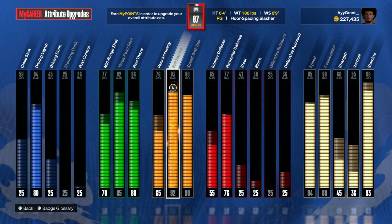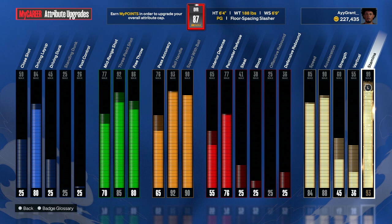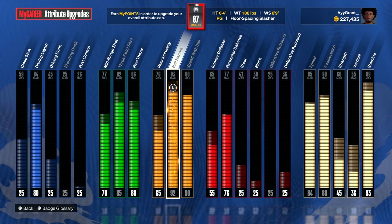When it's max, it's a 93 ball handle and a 90 speed with ball. The speed is 85 and a 90 acceleration, and I have 99 stamina. So this is a good ISO build, honestly. These are the requirements to have my dribble moves — it's a 92 ball handle and a 90 speed with ball. I'm pretty sure most of y'all have made a build like this because y'all want to kill the combos on gold.